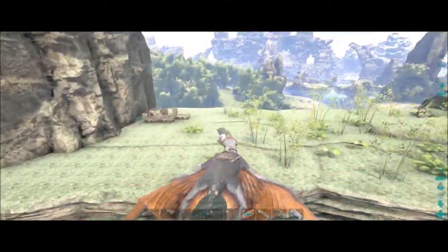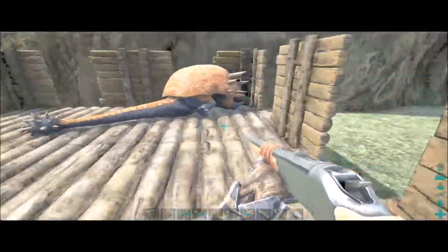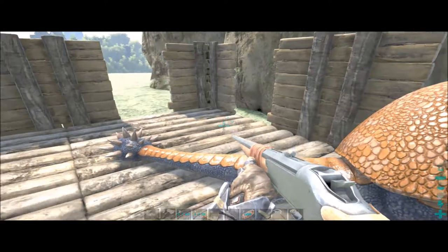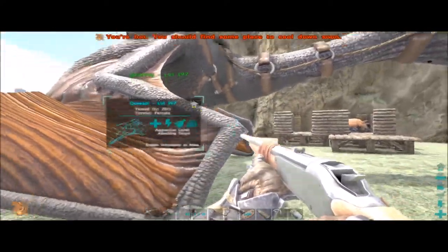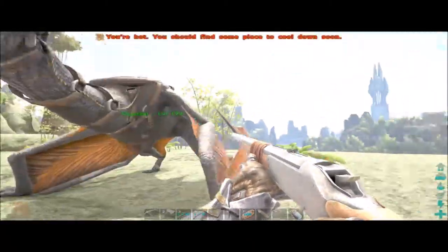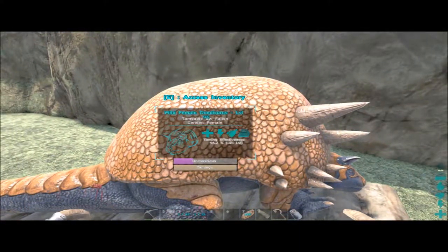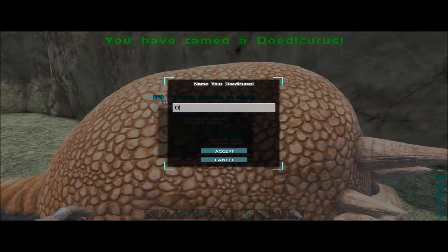I'll need to get working on a greenhouse - that's what I want to do since I haven't built one yet. I'm not sure if I've unlocked all the stuff, but I want to build it once I get the bottom layer filled with rock foundations. We'll let this Doedicurus tame up and see if I can come up with a name for it. I'm just horrible with names so I take forever unless it's something really obvious.